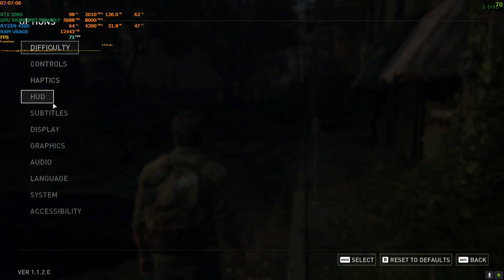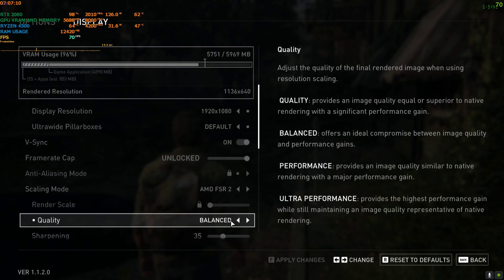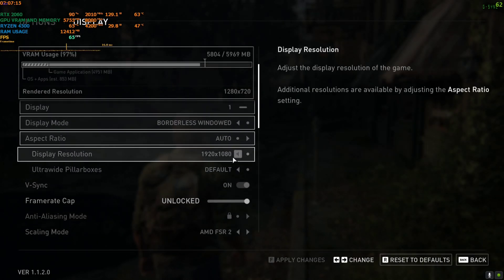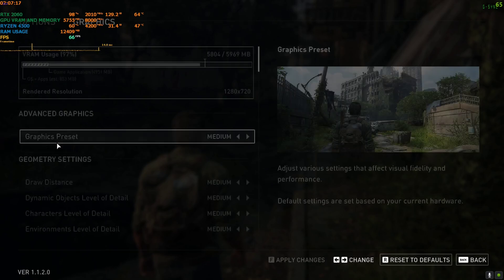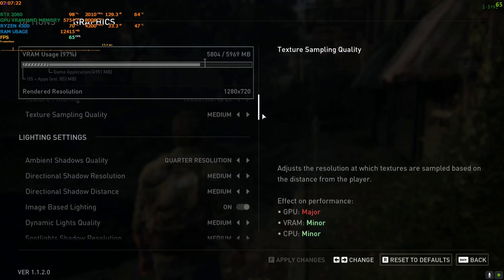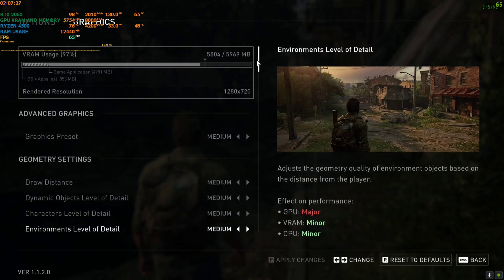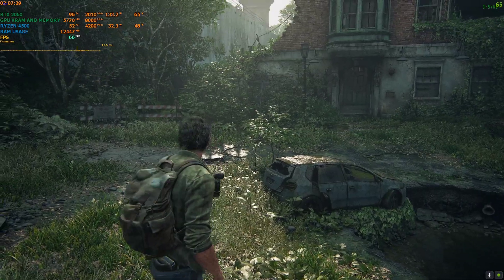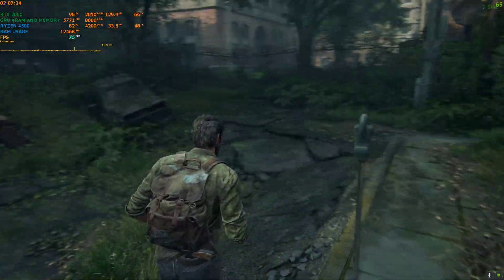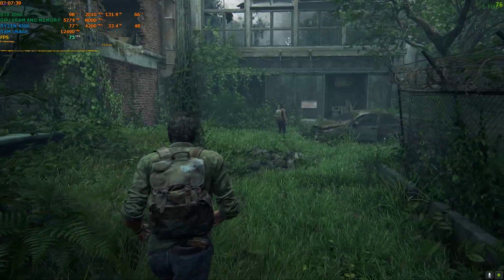Right now I have not installed the mod. I'm on 1080p, FSR is on Quality, and the graphics preset is set to Medium — so most settings are on Medium, though some may be on Low by default. At 1080p Medium with FSR Quality, the FPS I'm getting is around 60 to 70. That's the native FPS. Let's begin the mods one by one.